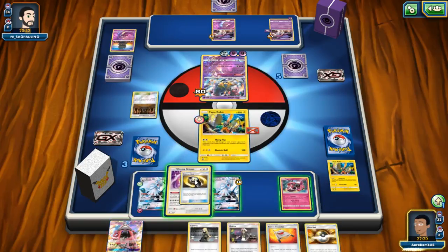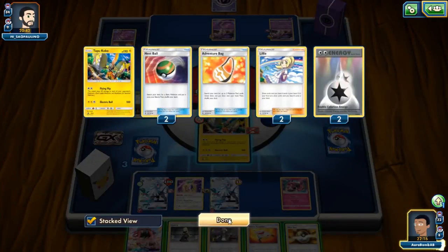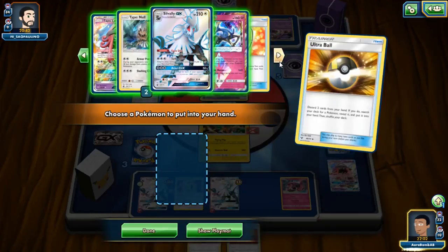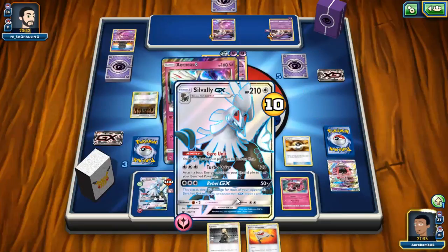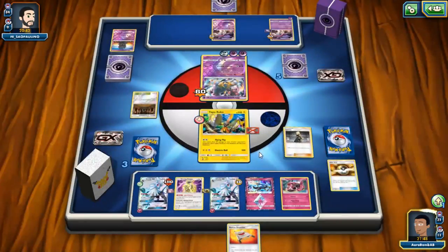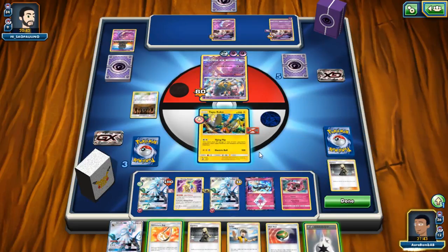I know that if I knock it out with baby Lele it doesn't activate Spell Tag. I can Ultra Ball away some cards and have a Stretcher ready for later. Do I want to Guzma this turn? Kind of feels pointless. I need a draw supporter. I'll just throw these away so I can Stretch them back later if needed. If we get another Fairy energy, that's a knockout with Zygarde Prism. We need either Fairy energy or a DCE.